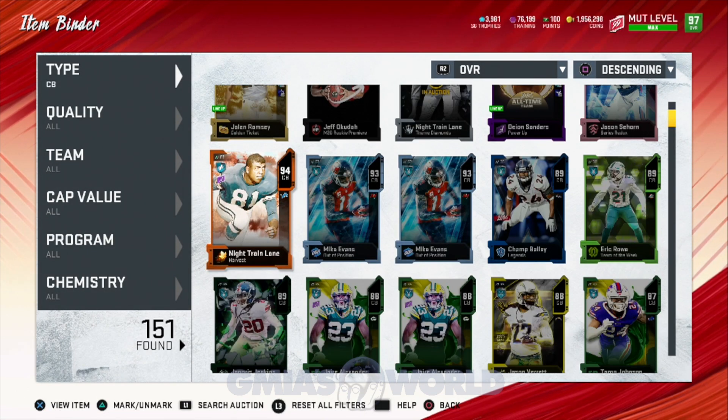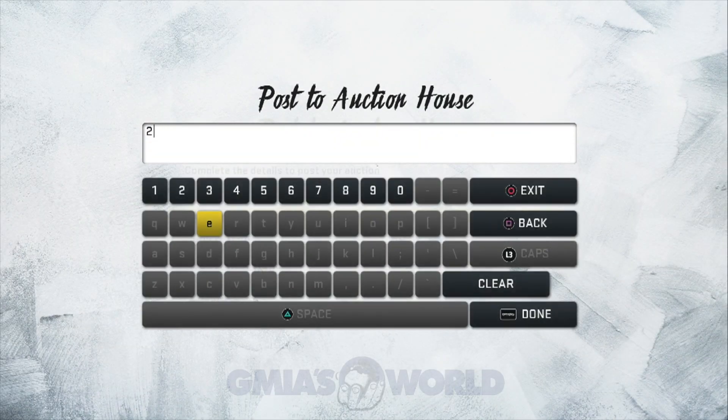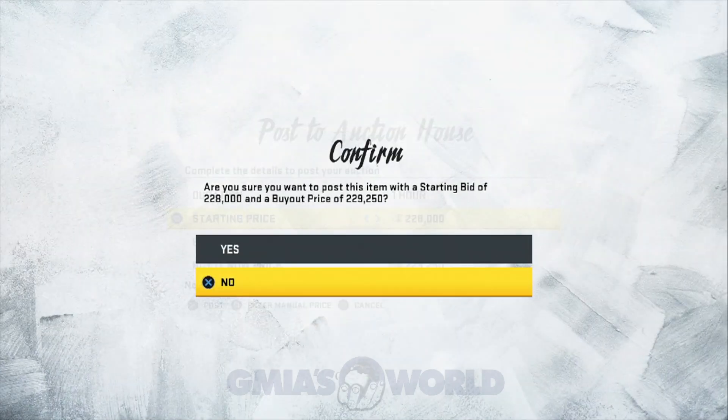We're going to be doing a couple things. We need another corner, so we're going to try to make some coins, get rid of some stuff. We're going to bring back a fan favorite that made you guys understand the world of the Moss.